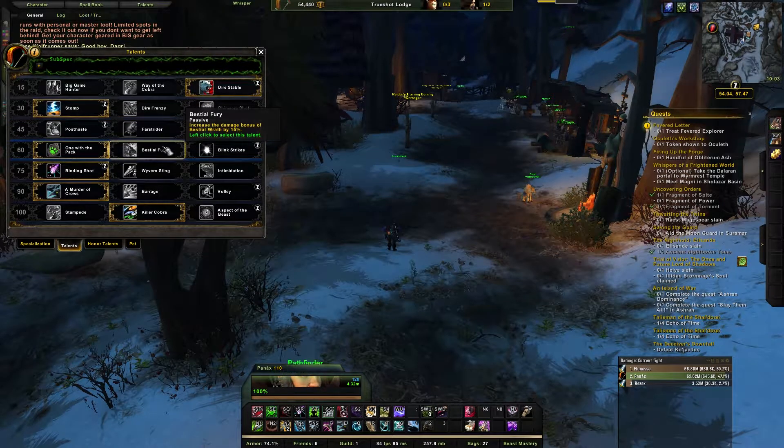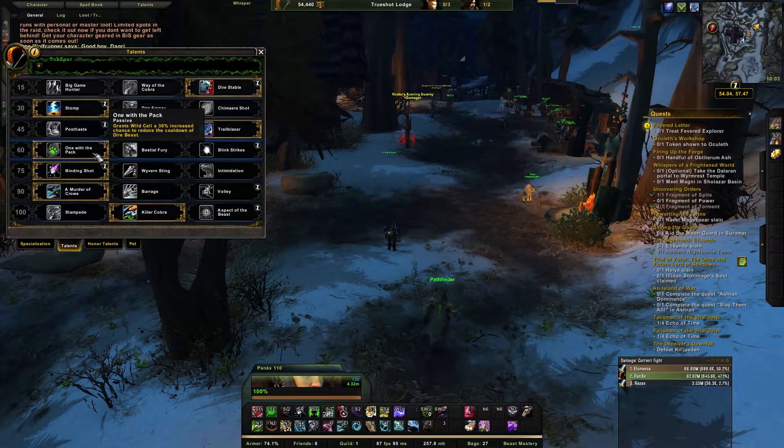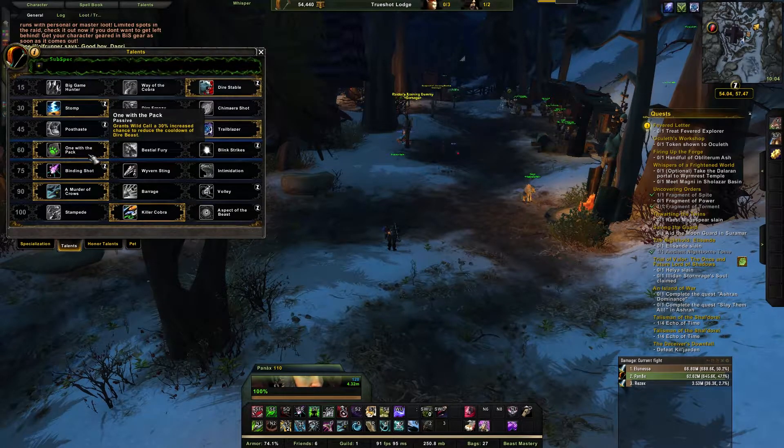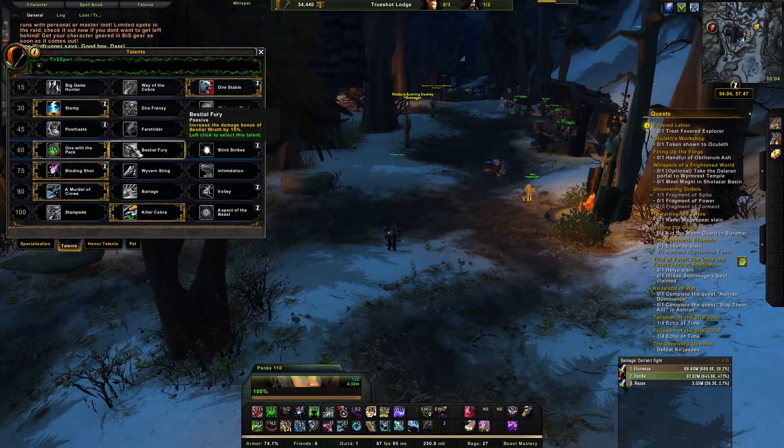For the zoo build at level 60, run One With the Pack. It increases Wild Call's chance to reset the Dire Beast cooldown by an extra 30%, bringing it to a 50% chance to reset on auto-attack crits. The more auto-attack crits you have, the more Dire Beast charges you get — at a 50% chance it really pops off with higher crit. If you're running Dire Frenzy, Bestial Fury is better, giving 15% increased Bestial Wrath damage, but for the zoo build One With the Pack is stronger.